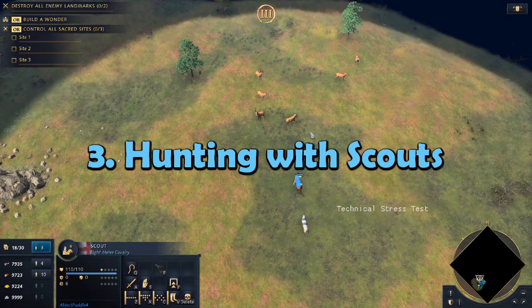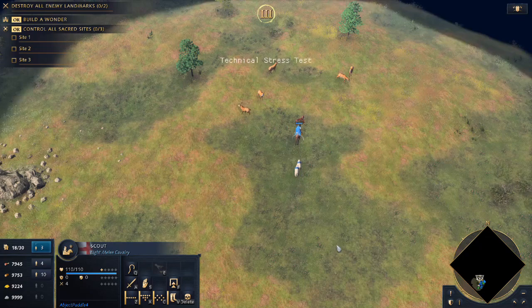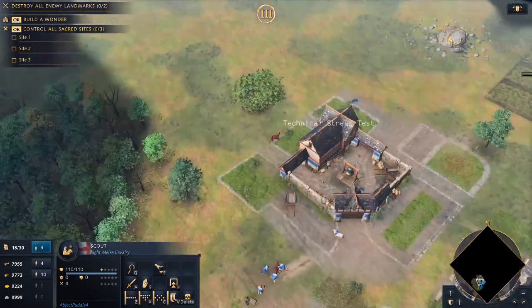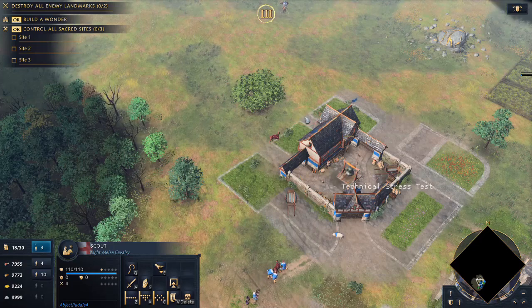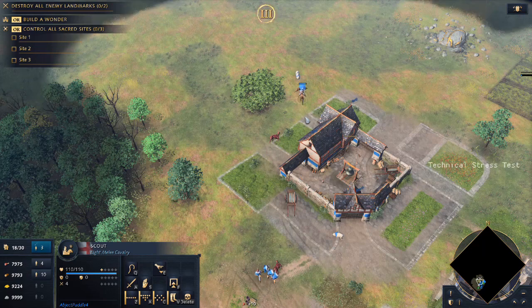If you are exceptional with your micro, you can use a scout to kill a deer and carry the carcass with them. However, this requires researching the expensive professional scout's technology. Hunting is the fastest food in the game, so this can give you a significant resource boost while keeping your villagers safe if you have the extra time to micro your scouts without neglecting the other basic elements.